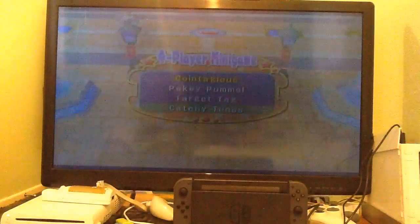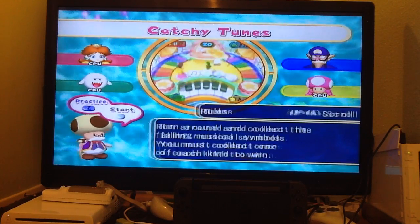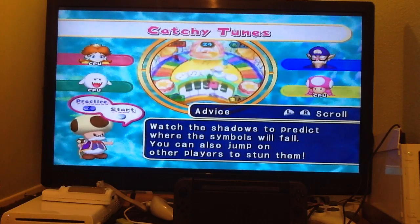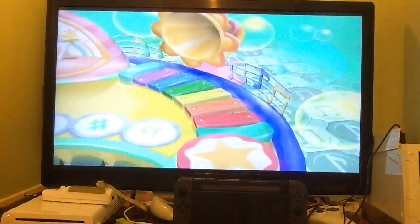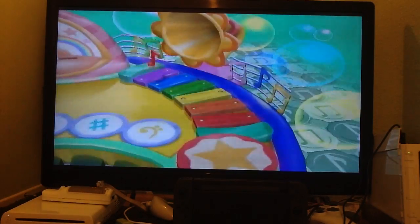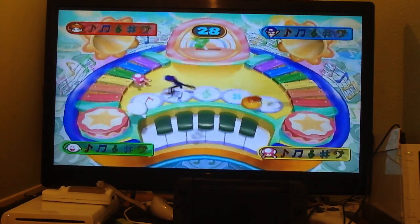The first four-player minigame is actually listed in my list — Catchy Tunes. Run around and collect the falling musical symbols. You must collect one of each kind to win. Move the left thumbstick and press A to jump. Watch the shadows to predict where the symbols will fall. You can also jump on other players to stun them. You get to see which notes you've picked up on the corners of the screen for your character.